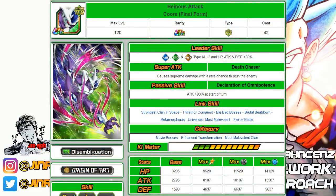Number fifteen is Tech Final Form Cooler — a personal favorite for both of us. He hits for roughly 1.6 million at Rainbow and is a great option if you don't have the Physical version. His SA is really nice and the 90% attack passive is also great. He falls under Movie Bosses, Enhanced Transformation, and Most Malevolent Clan.